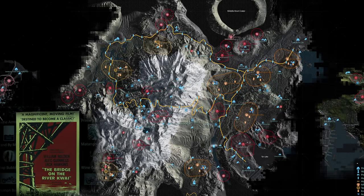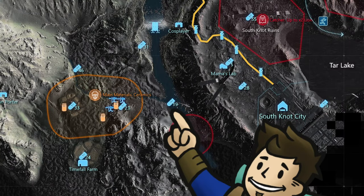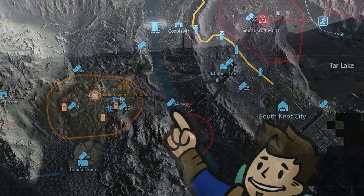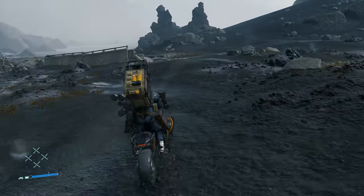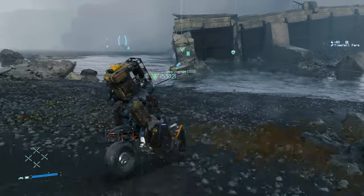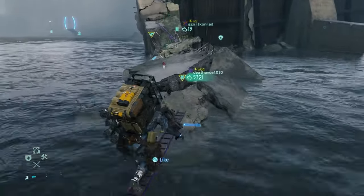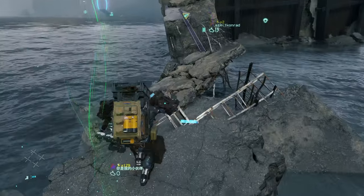The 28th memory chip, which has data on The Bridge on the River Kwai, is appropriately right on the river fed by the massive waterfall we previously went to. Particularly the section of river northeast of Timefall Farm, on the busted dam on your way to South Knot City. You barely need to clamber up on the dam itself since the memory chip is sitting on smaller pieces of concrete closer to the river's edge.